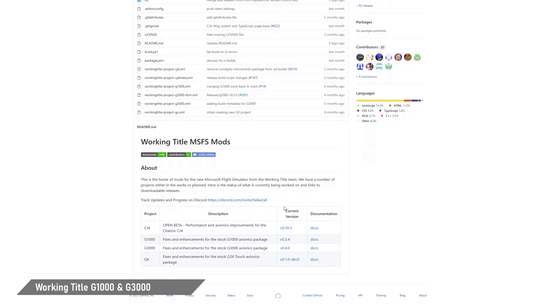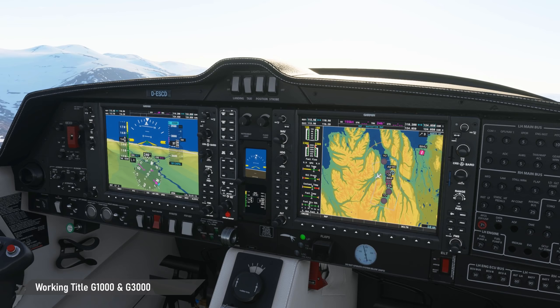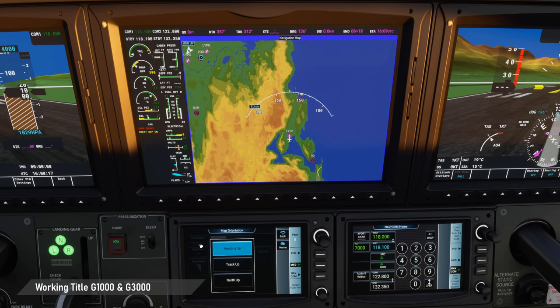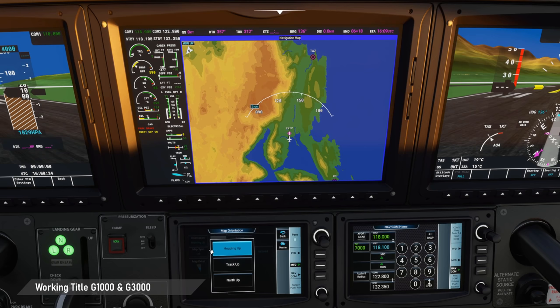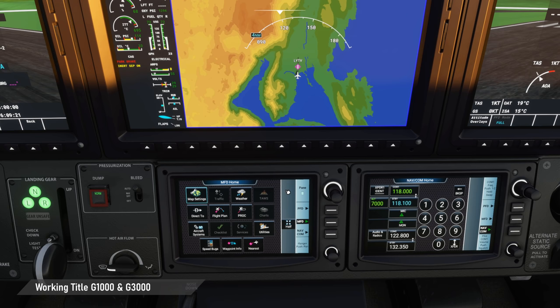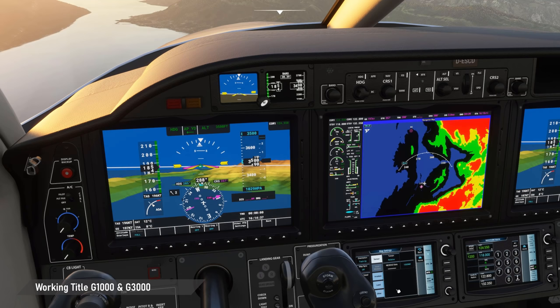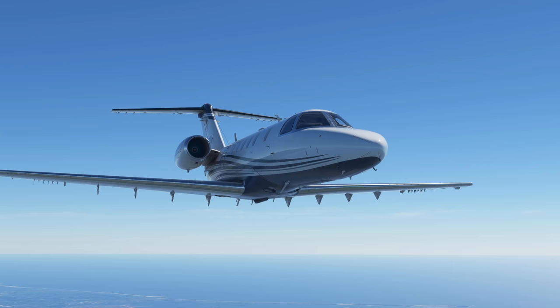The Working Title team released some amazing freeware modifications for the new flight simulator which you definitely shouldn't miss out on. First, I highly recommend the fixes and enhancements for the stock G1000 and G3000 avionics packages. Many of the default aircraft come with glass cockpits and while the default G1000 and G3000 are quite good, there are still many shortcomings compared to the real units. Working Title has greatly improved the look and feel of the PFDs and MFDs with close to real coloring and fonts, the ability to toggle synthetic vision, switchable terrain awareness modes, a city database, and custom touch screen menus for the TBM930, and more. Most of your settings even get saved between sessions, so don't hesitate and get these mods as well.